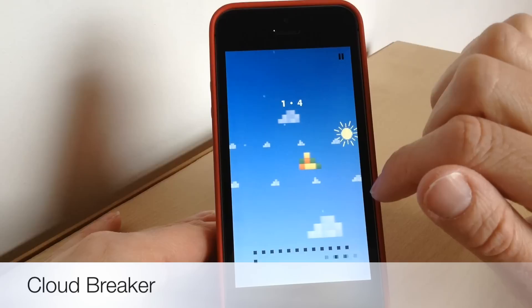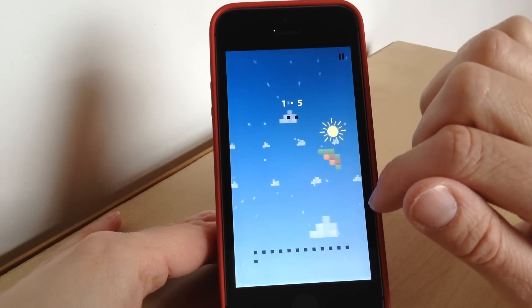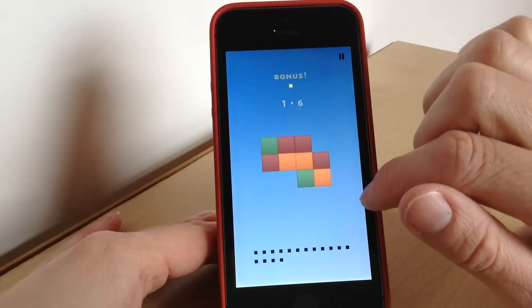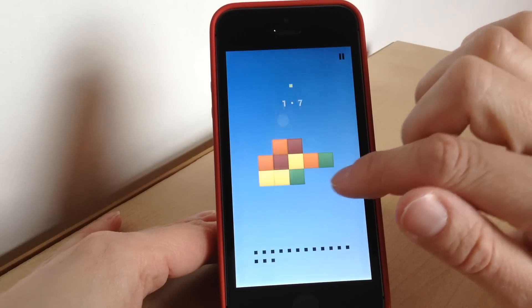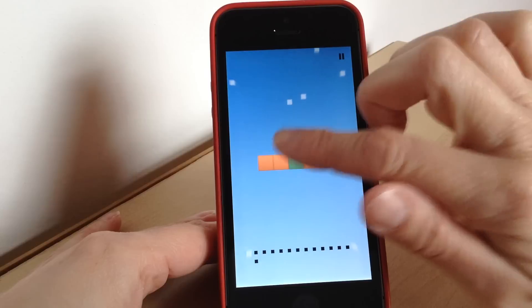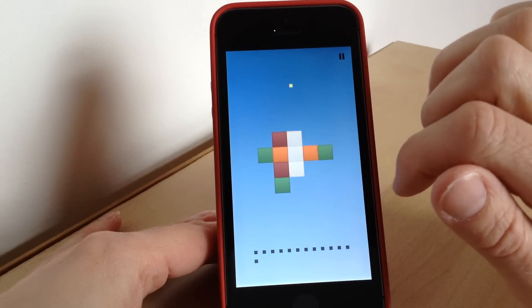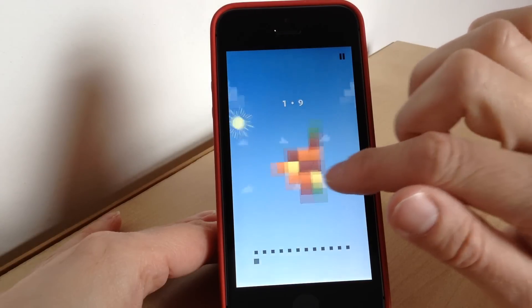The first one I'm showing you is Cloud Breaker, and this is a matching puzzle game. You are pulling apart and arranging clouds of blocks, and you've got to try and do this as quickly as you can. There are bonus points for sliding in as few moves as possible. It's really easy to move — just one touch control — and you swipe the blocks to match the colours. When you match one, all the rest fall into place.